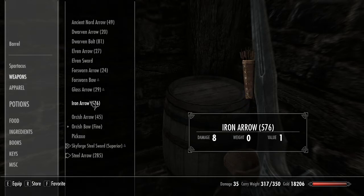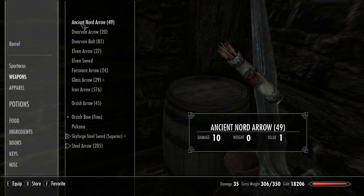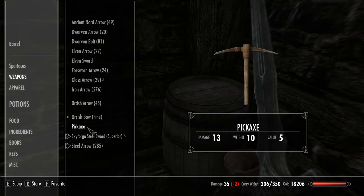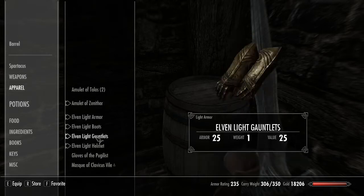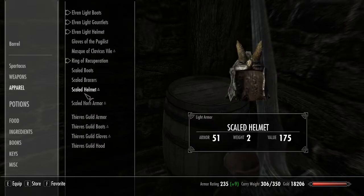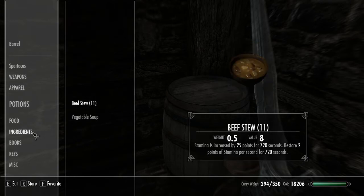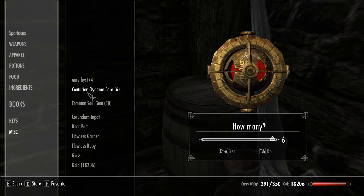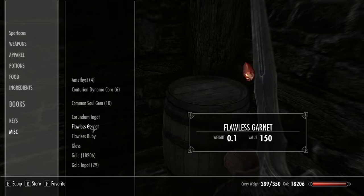We'll keep the elven sword, dropped the dagger — I think we keep almost all the rest of this. There's a Forsworn bow, that goes away. It's a Skyforge — actually lighter than the elven, which is impressive. Skyforge steel is just really, really good. We'll drop some cores at the enchanter's table and drop a few things we forgot. The gloves of the punchy man, potions, and these dynamo cores are just for selling, so we'll go ahead and keep those.